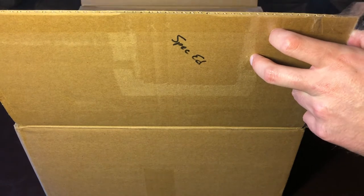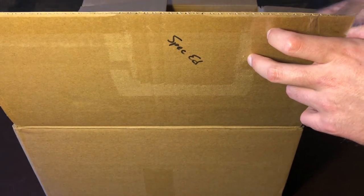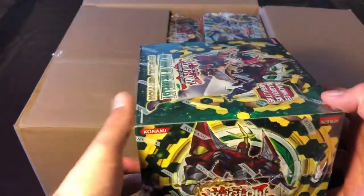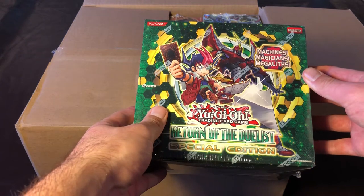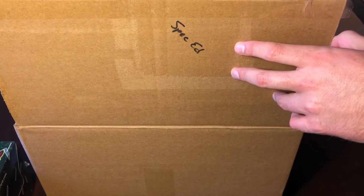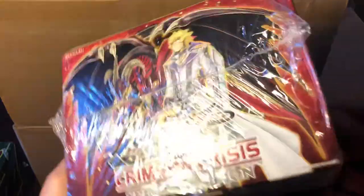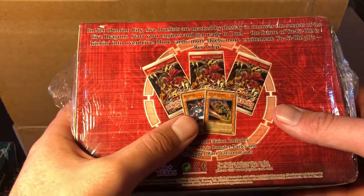They're all special edition boxes. First one I'll showcase is Return of the Duelist special edition — obviously a newer set and I'm pretty unfamiliar with it, so it'll probably be for sale pretty immediately. Next is Crimson Crisis special edition, which comes with three packs in each box and one of two super rare variants: Necro Face and Goblin Zombie.